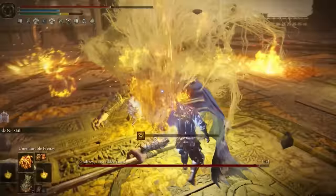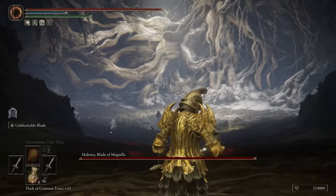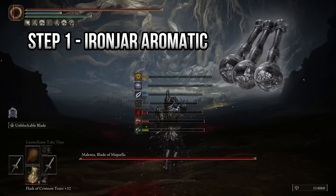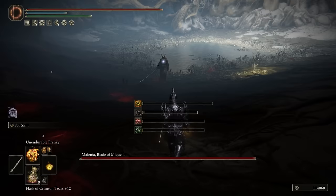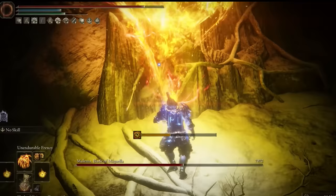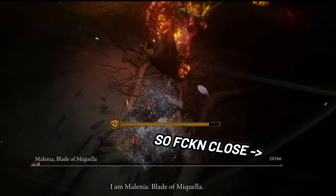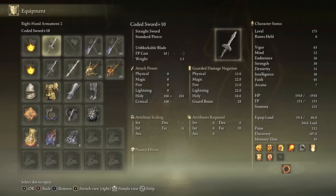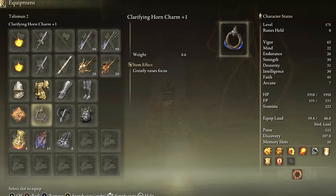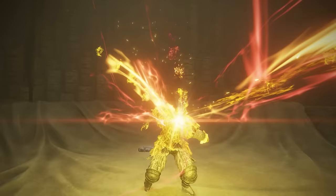The Iron Mech build. Here's how it works. Step 1: use the iron jar aromatic, which will give you that big energy so you can tank through most attacks. Step 2: drink the cerulean hidden tear from your flask so you have unlimited FP. Step 3: fire away with unendurable frenzy. This incantation will continue to fire until your madness bar fills up or you run out of FP. We do everything we can to mitigate this and continue blasting as long as possible. I got dual coated swords or the cypherpata so it fits the robot mech theme. We use the clarifying horn charm and clarifying cured meat to resist the madness buildup, plus the bullgoat's talisman and heavy armor for extra poise. And there you have it — your very own iron mech.